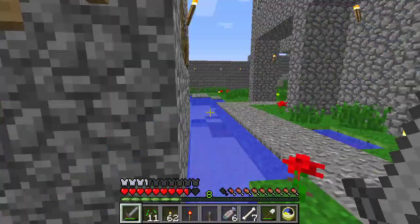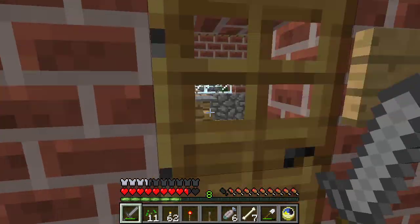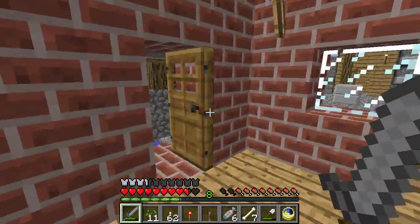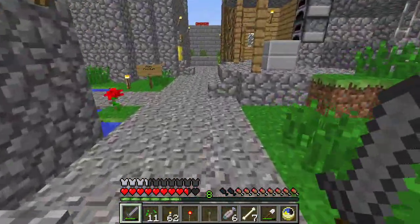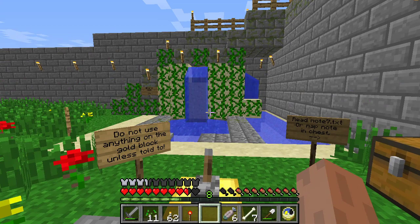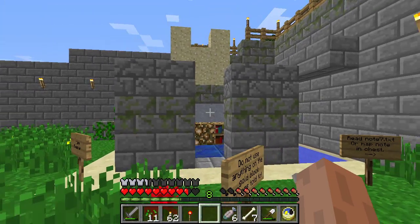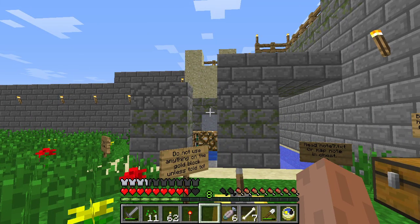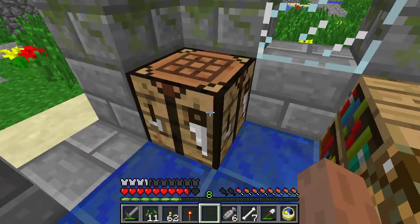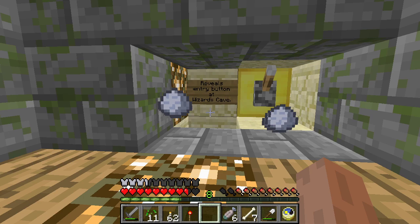Oh god, they're having a domestic. They've had a baby - a very violent baby. Oh my god. God. It killed someone - who did it kill? I can't tell - is that racist when you can't tell? Anyway, we've done it. Okay, I can't even read - reveals entry button at Wizard's Cave. A little bit of music as well, nice.